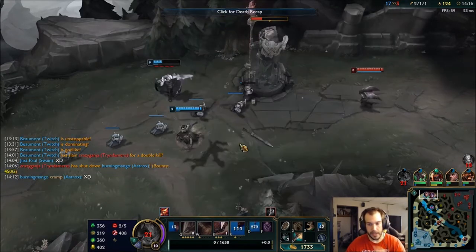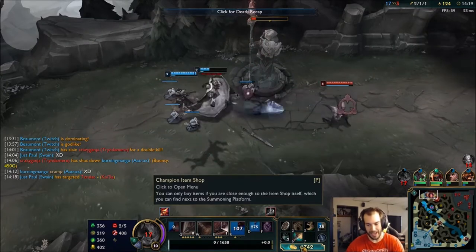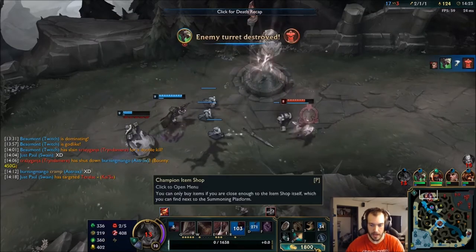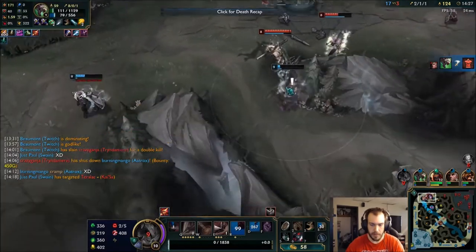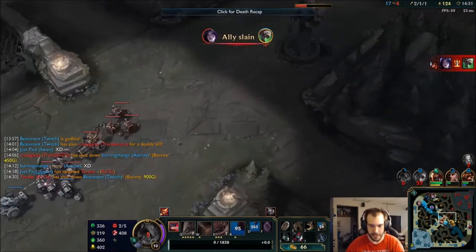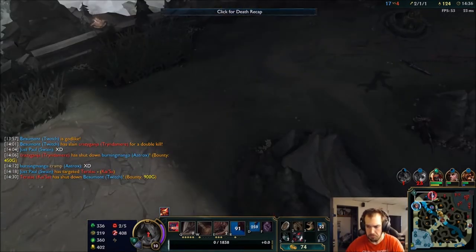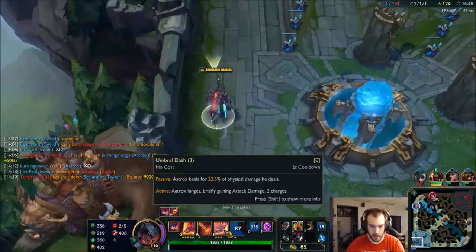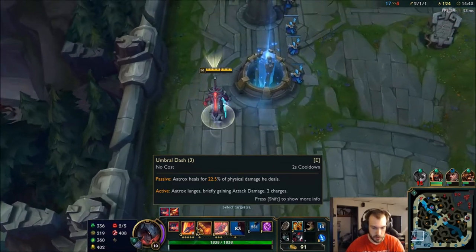That's the thing I like about this matchup — we could trade ults for ults. He can't all-in me, I can't all-in him. So it's a nice healthy little farming matchup. I feel pretty good about it. But yeah, up 35 CS — I'll take that. Getting pretty tanky too — we're getting 22.5% of physical damage healed, which is insane.